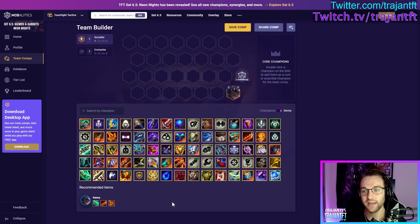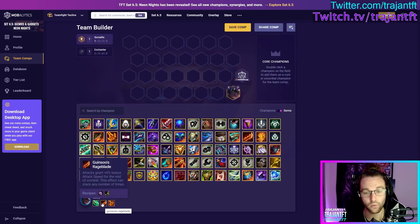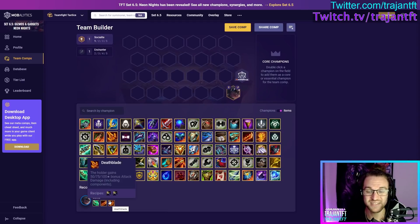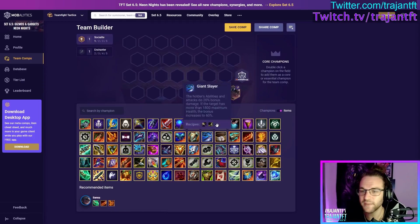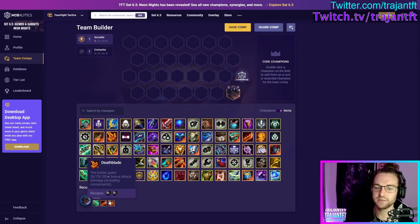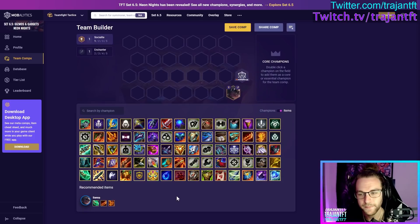Typically you won't really itemize Senna much, but if you want to play her as a carry, the best mana amp items are Spear of Shojin or Guinsoo's — I'd pick Guinsoo's first. After that, AD amp is very good; Deathblade is probably her best damage item as her heal scales with total attack damage, and you'll be playing for three-star if running a carry build. Other good items: Giant Slayer, crit, QSS, or Edge of Night.